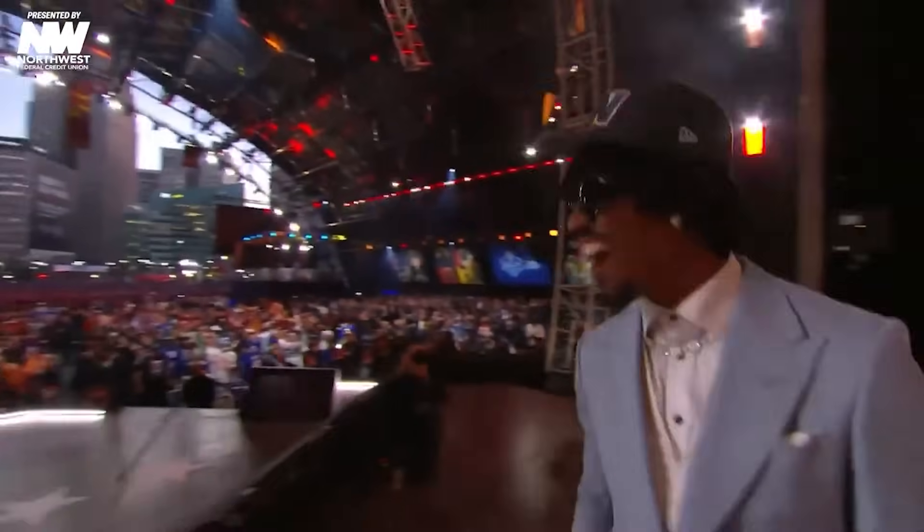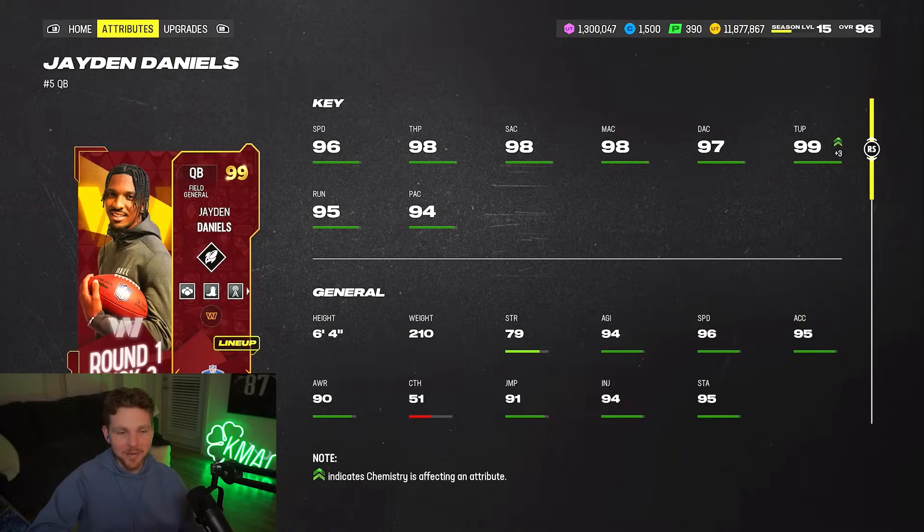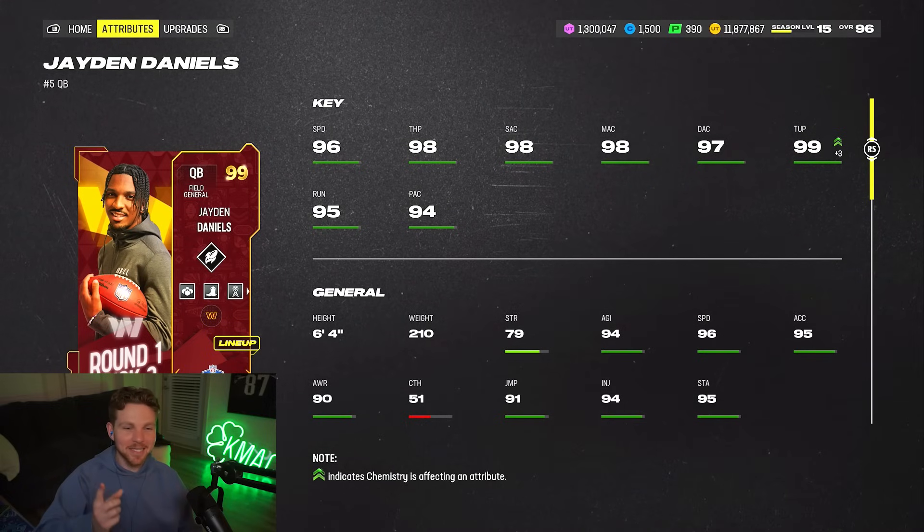Jaden Daniels, the number two overall pick in the NFL draft and number one in Madden, because Caleb Williams doesn't have a card — he's just not in the game. Don't know what the deal with that is, but Jaden Daniels has 96 speed.